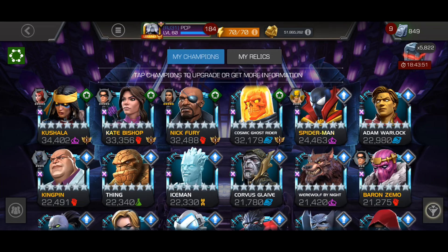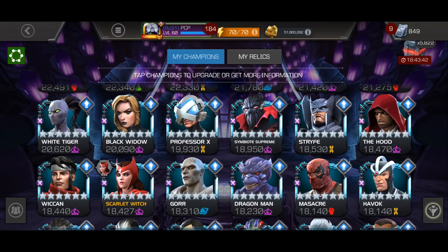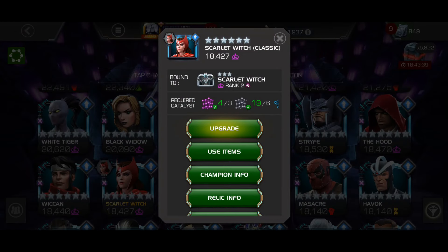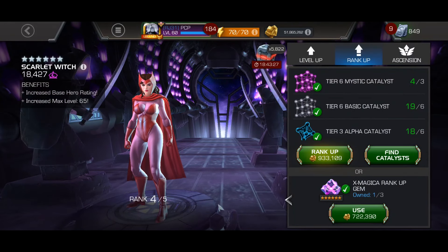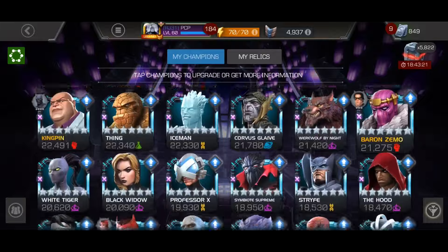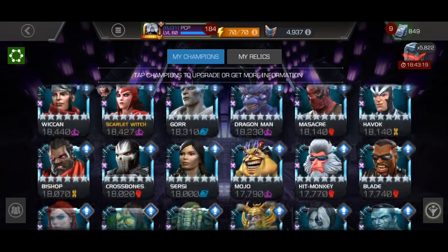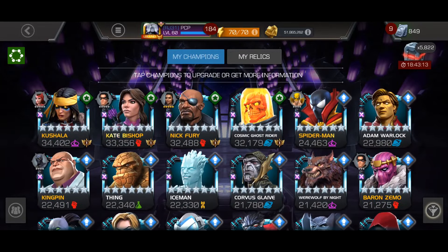Kingpin kind of has to go up, so it's most likely going to be Kingpin — but I might do something crazy. I'm thinking about Scarlet Witch. The cool thing is I still have a regular generic four-to-five as well, so now I have that and the X-Magica. I could take her up and Kingpin separately. There are a few non-X-Magica champions I still really want to rank up too. Two new rank fives incoming, plus ascension — which is kind of awesome.